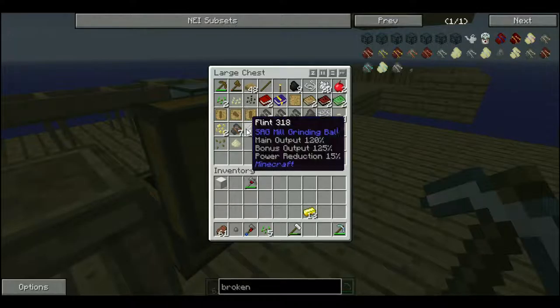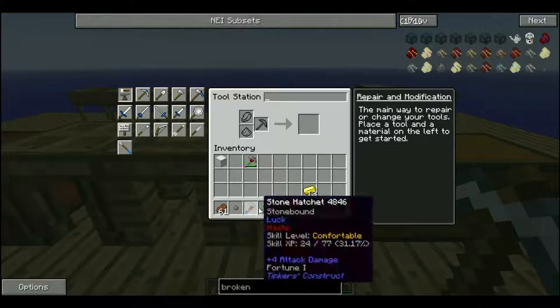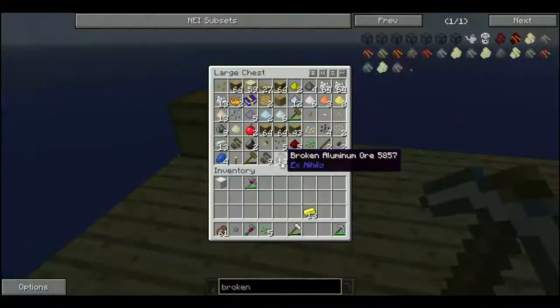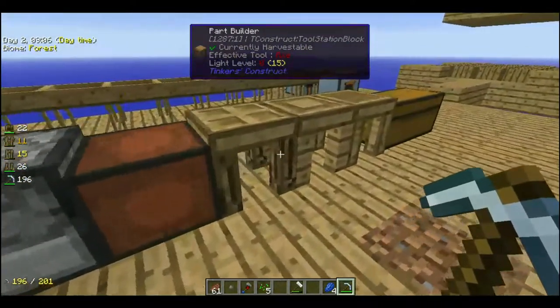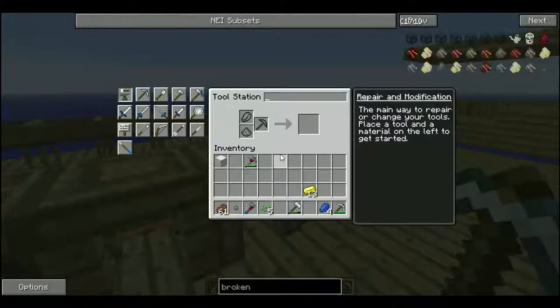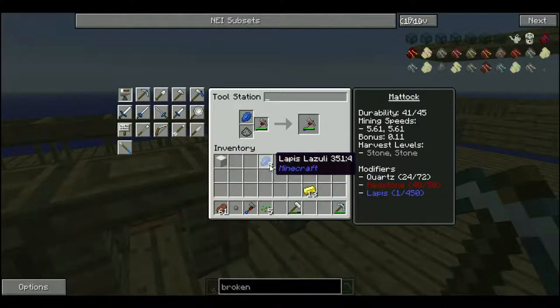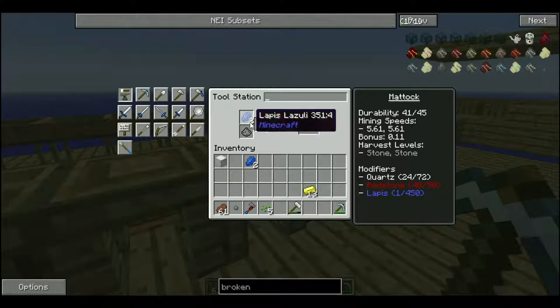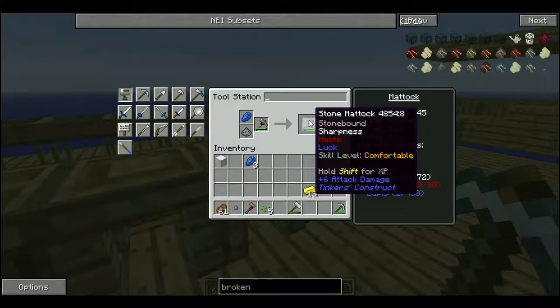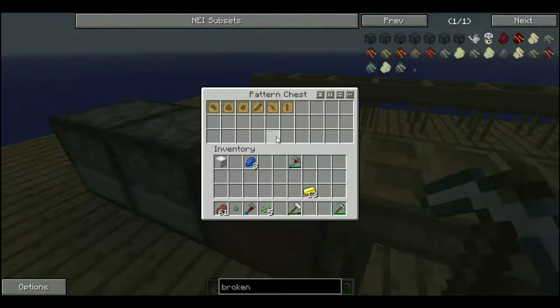Hmm. Okay. What did I do with the lapis? Put the lapis up in here. So let's get some fortune on our pickaxe — on this. And we should only put two — one on that one. And let's make a pickaxe.